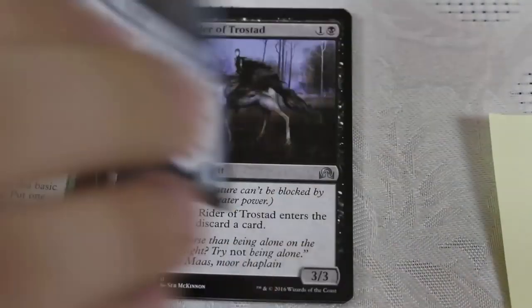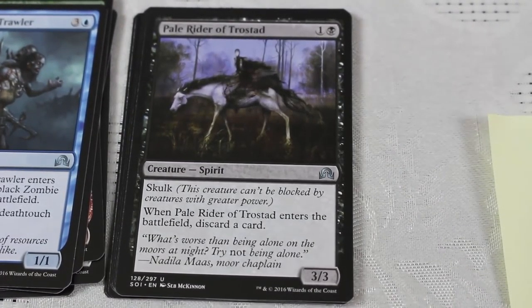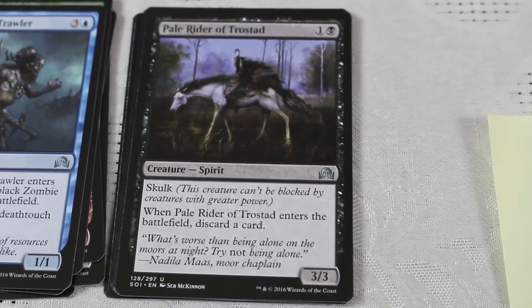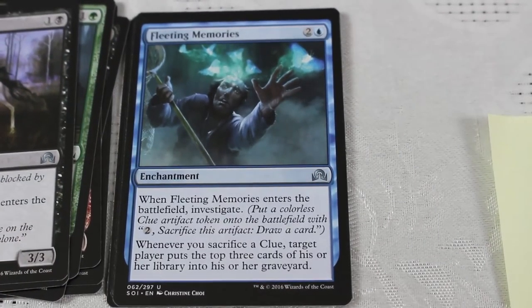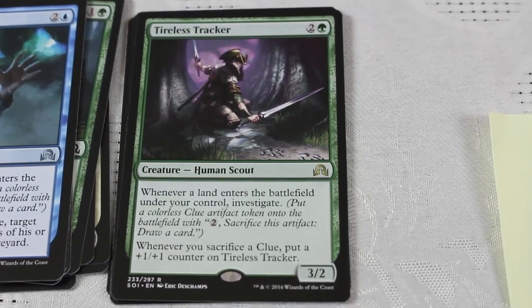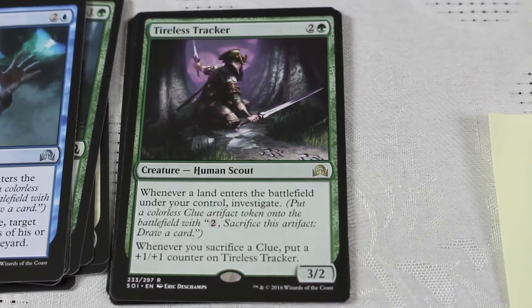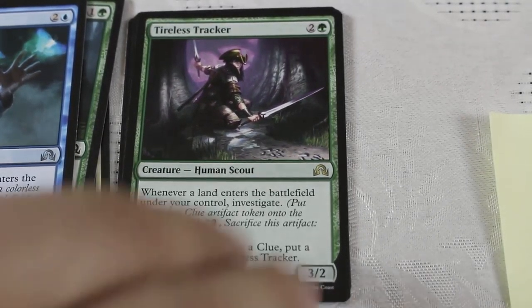Corpse Trawler. Pale Rider of Trollstrad — solid card, I played this in the Madness deck. Fleeting Memories — you've got to have a lot of clues to really make this work. Tireless Tracker: whenever a land enters the battlefield under your control, investigate; whenever you sacrifice a clue, put a +1/+1 counter on it. Clearly the first pick here — this can get giant, this can get you a huge number of extra cards. Solid way to get some card draw in a green deck, not bad stats either — a 3/2 for two that just gets bigger and bigger.